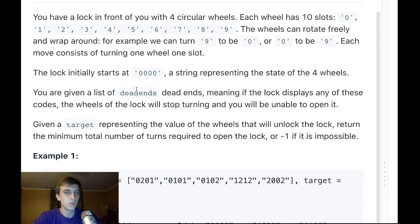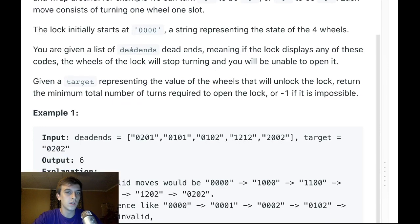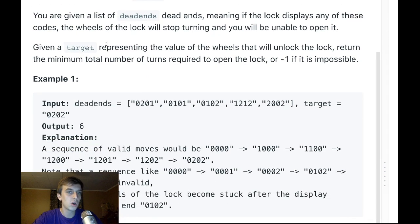Each move consists of turning one wheel one slot. The lock starts at 0000. You're given a list of dead ends — if the lock displays any of these codes, the wheel will lock and stop turning and you won't be able to open it. Given a target representing the value of the wheels that will unlock the lock, return the minimum number of turns required to open the lock, or negative one if impossible.